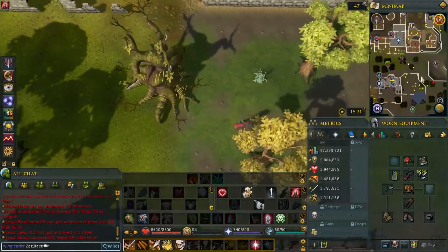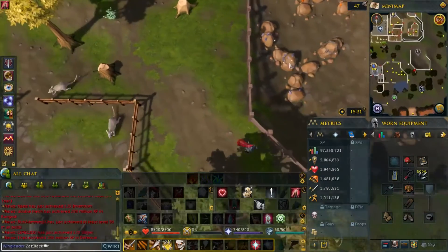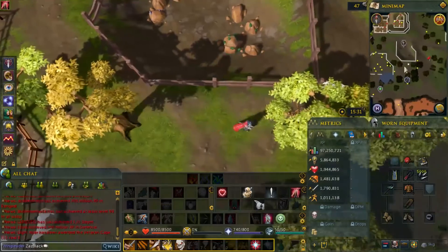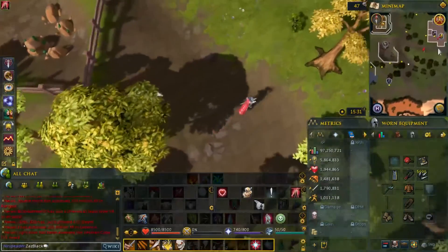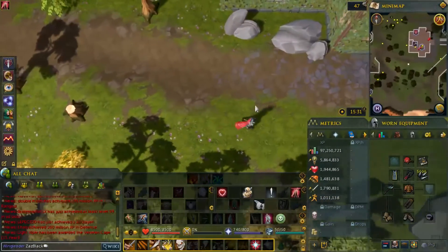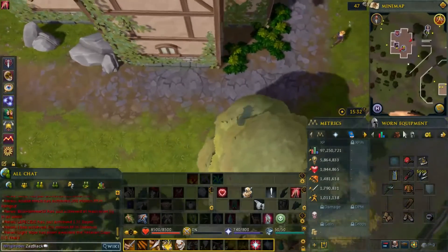I'll show you some items that are free-to-play in the bank. There are certain ores you can mine as a free-to-play player. Orange is members and white is free-to-play — those are how items are classified.